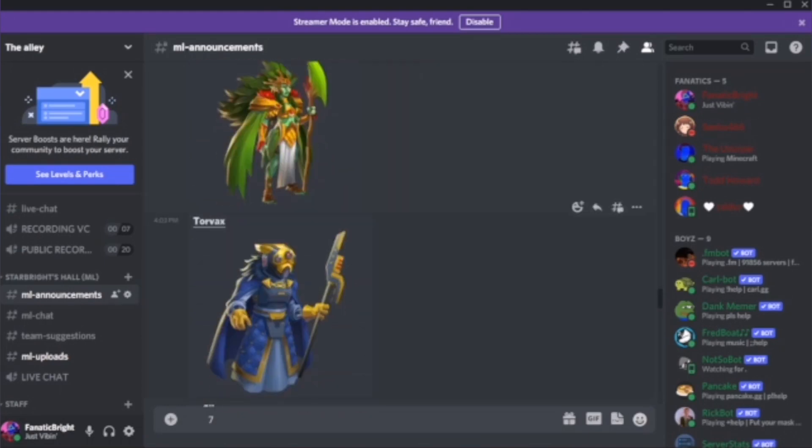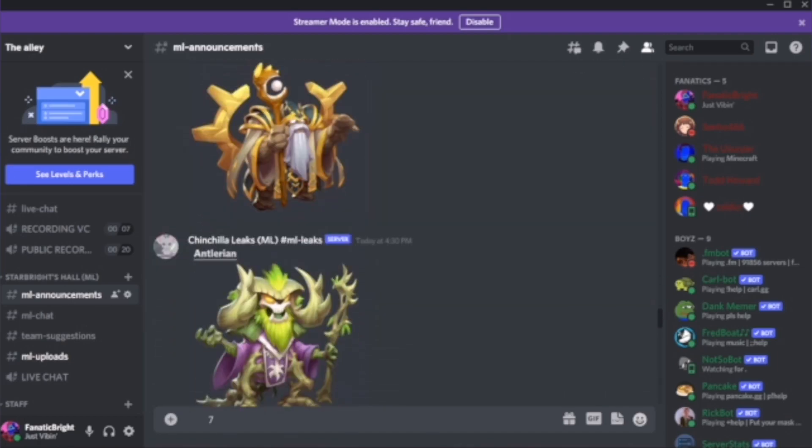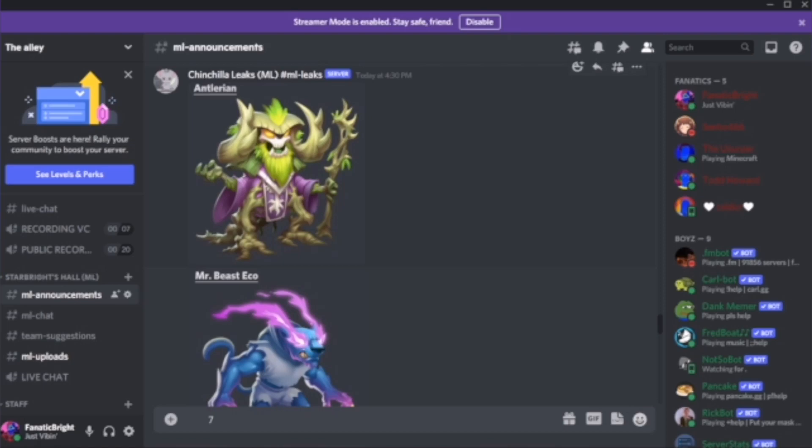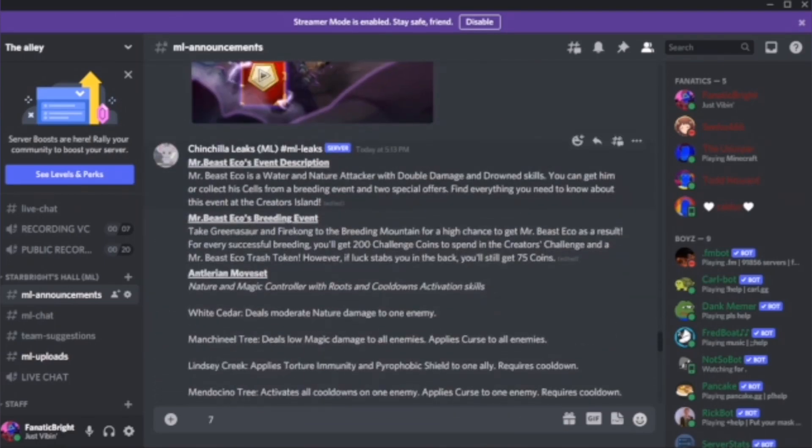These are the designs: Queen Zara, Torvux Silex — I really like that design — Rock Arch Droid, and Antlerian. Antlerian reminds me of Asgore from Undertale! Mr. Beast Echo is kind of a weird name but it's a water and nature monster — every single monster I've seen so far is double element. Is this going to be a whole double-element era? Mr. Beast Echo is an attacker with double damage and drop skills, which sounds like a strong attacker for the start of an era.